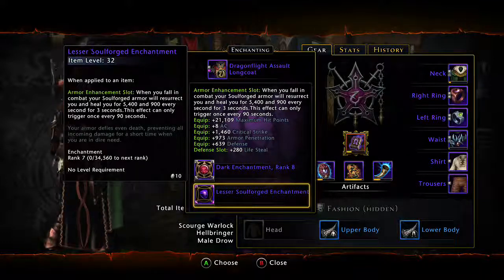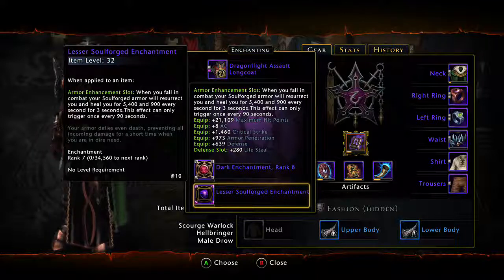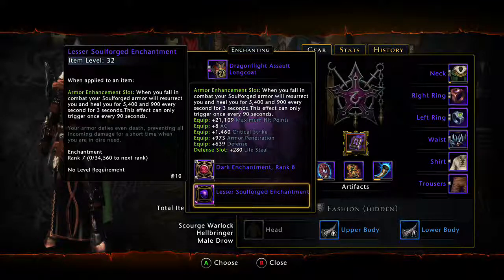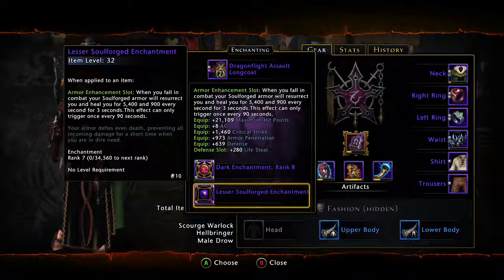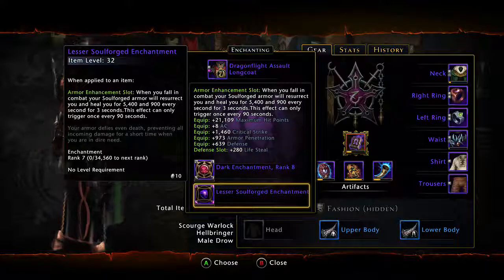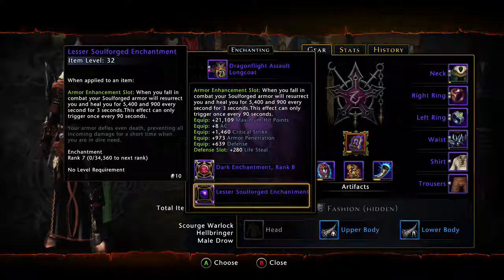There are different types — make sure you read those. I can't go through them all right now because it would take a while and they have a lot of reading. So make sure you look at your stats to get the right one. I'll tell you that for a Scourge Warlock you probably want to go with the Soulforged for the armor enchantment — it's the best. Read it: if you fall in combat with a Soulforged armor, it will resurrect you and heal you for 5,400 and then 900 health every second for three seconds. This is like an instant revival.